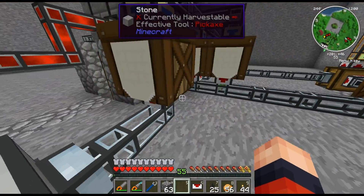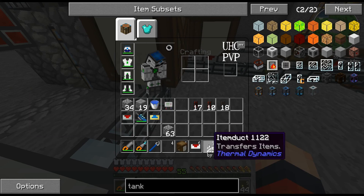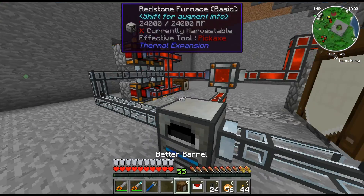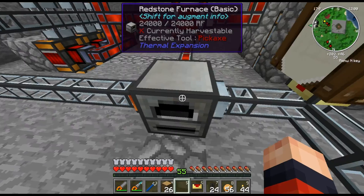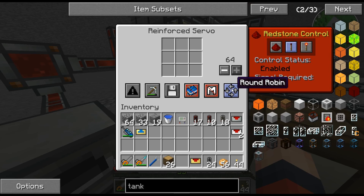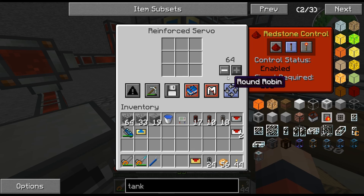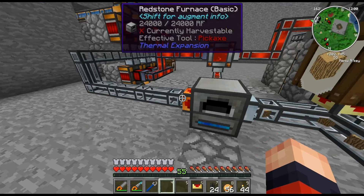By the way, you might want to sometimes keep some of the wood instead of all of it going into charcoal. I can confirm that a reinforced servo does the job well enough for round-robin. It's going to extract 64 at a time — you probably want to set it lower, maybe to two or just one. Yeah, see, it's going evenly now.